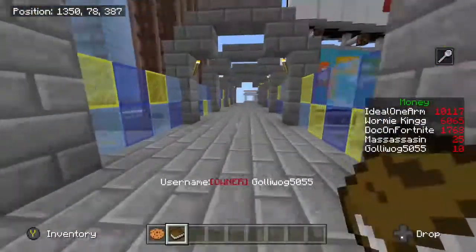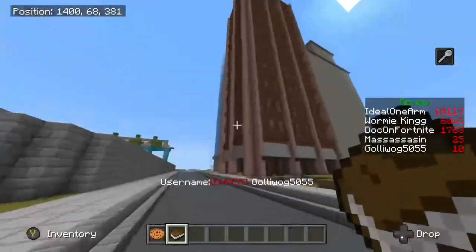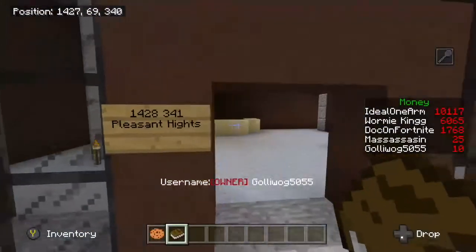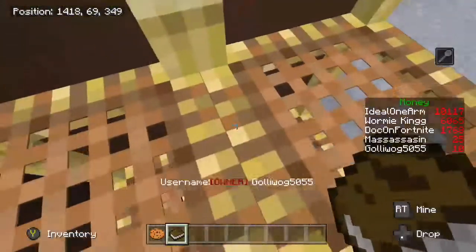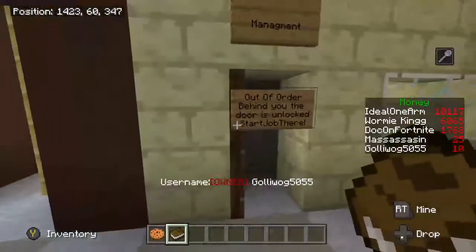We'll head over, crossing this bridge all the way down. You'll see a tall brown building — that's where we're going to be working today. We walk in and here's the address, just as mentioned on the bulletin board. You can see my coordinates at the top left are all matched up. We're going to go down the scaffolding elevator and into the management office.